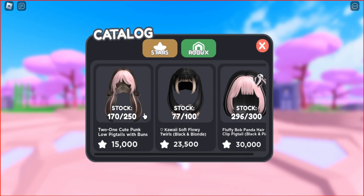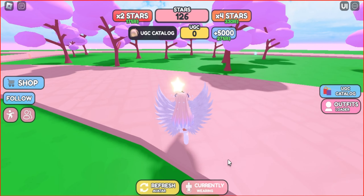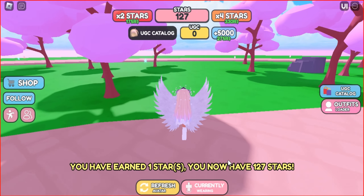You will find 3 limited hairs in this game. To earn one of these UGC items, you need to collect stars. If you want to get a cute punk low pigtails with buns, you need to collect 15,000 stars. All you have to do is collect stars on the map.